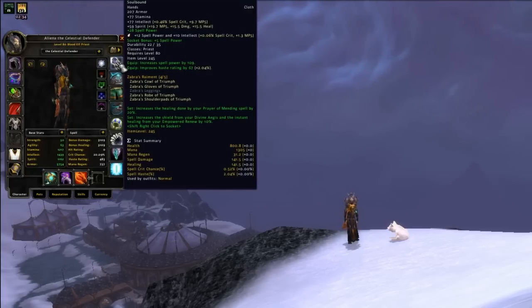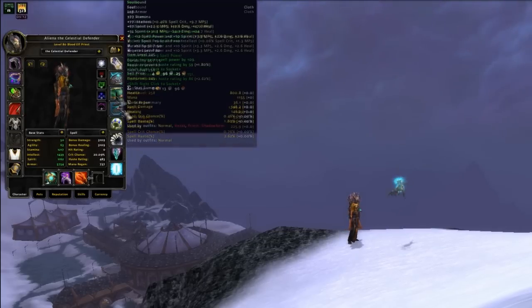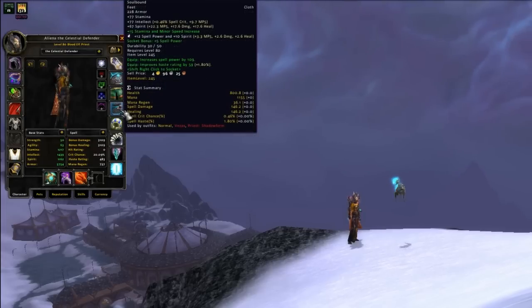28 Spell Power is pretty much the only useful caster enchant for gloves, so you should aim to get that on your hands. As for your legs, Brilliant Spellthread — which is 50 Spell Power and 20 Spirit — is your go-to option. On your feet, you should have Tuskarr's Vitality, which adds 15 Stamina and a slight run speed increase, or alternatively 18 Spirit.